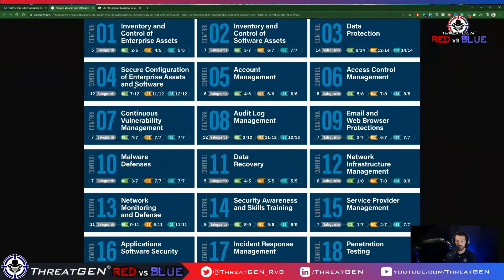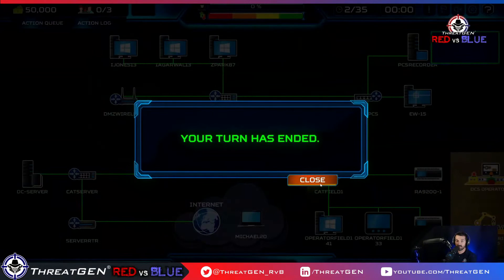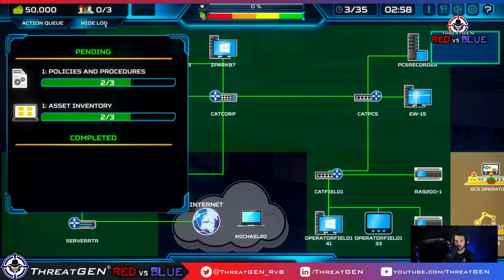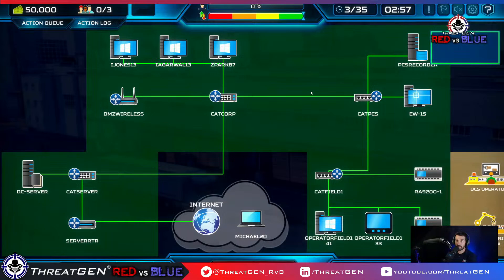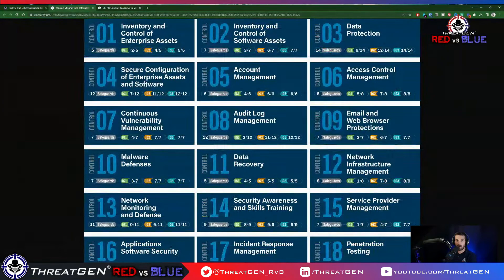We're going to pass the turn — we're in our action phase waiting for turns to finish. So we've got our controls 1 and 2 completed at this point. Data protection is kind of implicit — we don't have an explicit item in the game around that. Now we're going to do secure configuration of enterprise assets and look at account management.